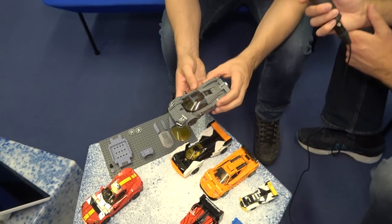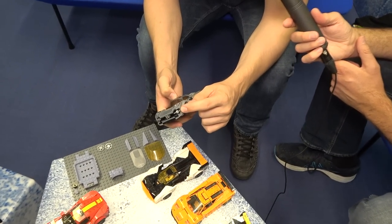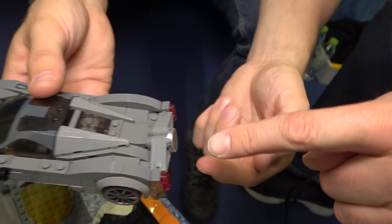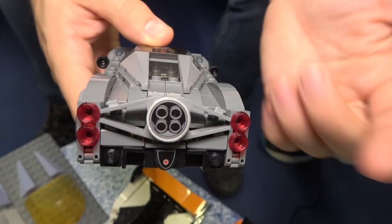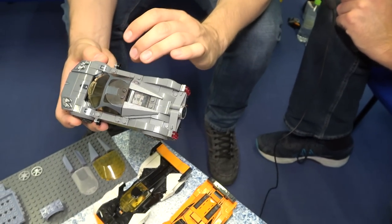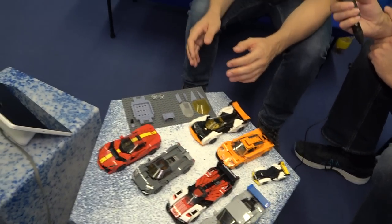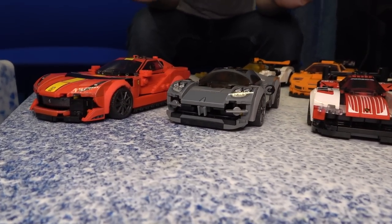We wouldn't be Speed Champions again without using ice blades for details or maybe roller skates for engine details. And doors — finally, a Speed Champions car that has doors, but not in the way that you would imagine. Using the new chassis, we can lower the car. Using the new wheel arches, we can lower the car. So it's actually the lowest car that we've ever done. Right now, probably my favorite — but ask me tomorrow and I'll say something else.